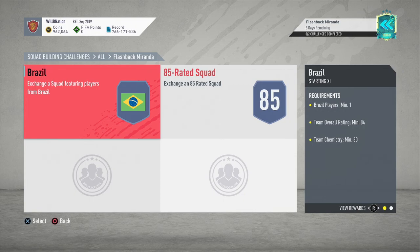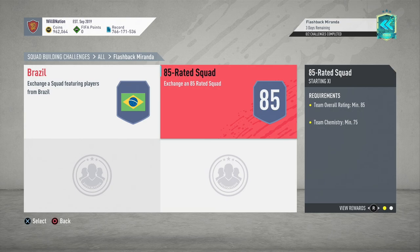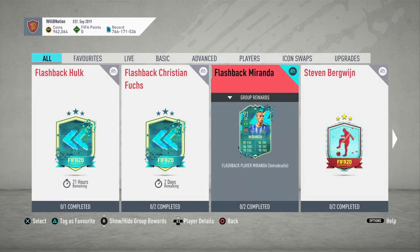To obtain this card you need to submit a Brazil player with an 84-rated team at 80 chemistry, getting a jumbo premium gold pack in return, and then an 85-rated squad at 75 chemistry for a prime mixed players pack. The requirements aren't too excessive and you're getting a 91-rated center back in return. According to FUTbin it's coming in at around the 150k mark in liquid coins, which is pretty decent value.